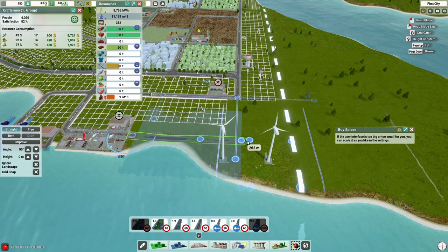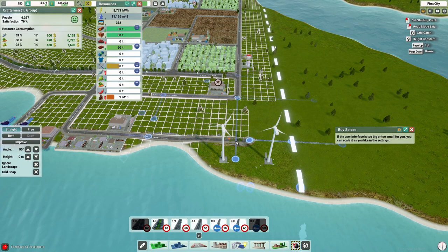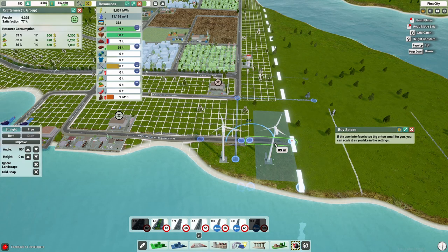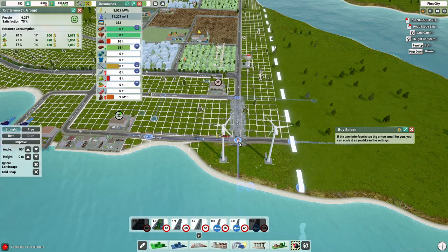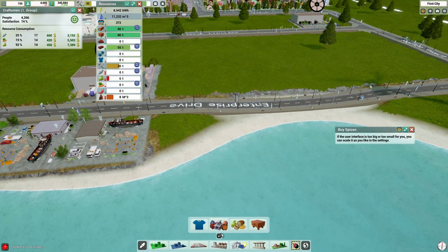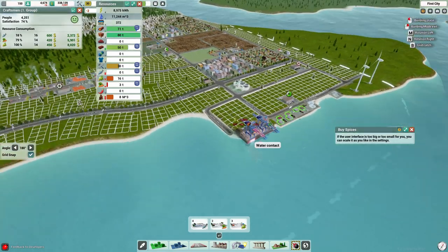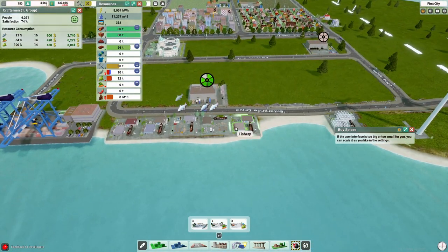Our fish supply is hurting — struggling big time. So we're adding in some roads and a few more fisheries to get that back up. Income is coming in around 5,000 per week, fluctuating from about 3,000 to 5,000. I wanted to get all of the happiness back up for the citizens — the craftsmen are struggling a little with vegetables and fish right now. We settle with just what we have for the time being as we try to find another area for a fishery.